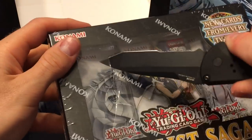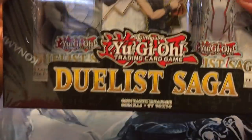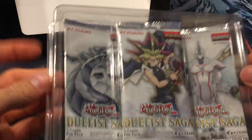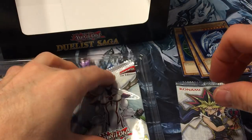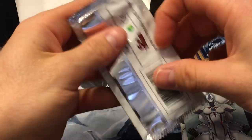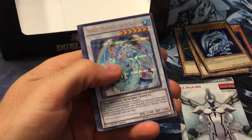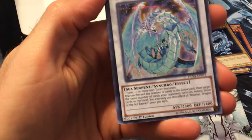Basically you can't take anything that was Special Summoned unless it can be Normal Summoned. Cards like XYZ monsters, Synchro monsters, and Fusion monsters can't be taken with Brain Control because those can't be Normal Summoned. Another Royal Guardian, and Brionac — also with a new errata where you can only use the effect once per turn.